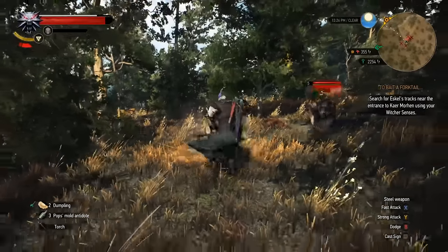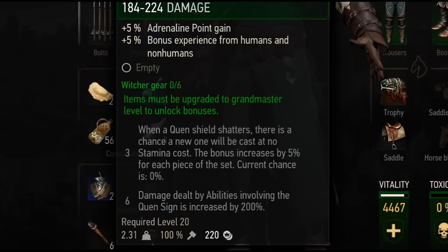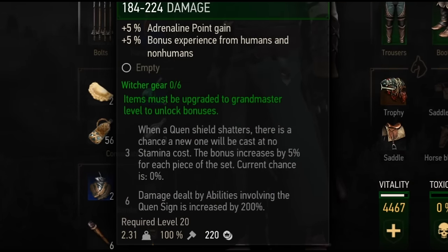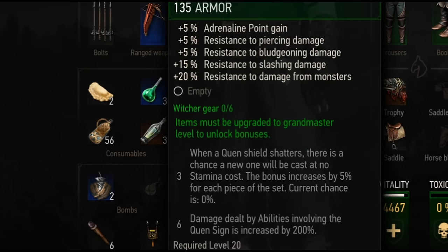This means it can massively reduce damage taken compared to having a high armor value alone. In many cases, this can mean you will take zero damage. But also, once upgraded, if you take a look at this unique armor ability - when we use a Quen shield to defend ourselves and that shield shatters, there's a chance for a new one to be cast at no stamina cost. This bonus increases by 5% for each part of the set you're wearing, so when you're wearing all 6 pieces, you have a 30% chance to recast the Quen sign for free.